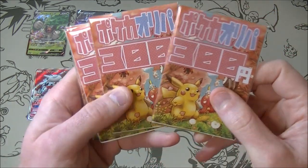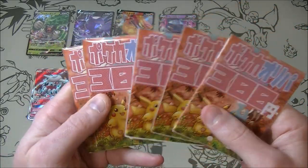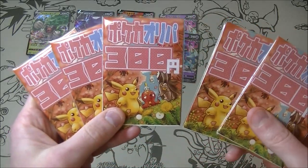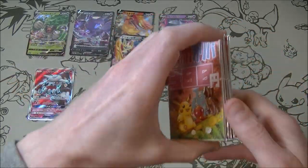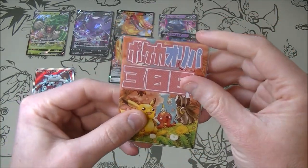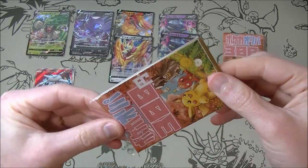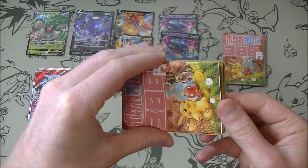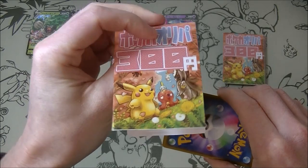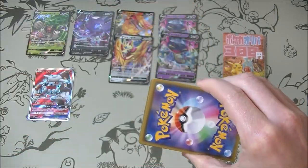Alright, we got these ones. I do like the look of these ones. I bought these ones from the shop before — it said you could get a Galarian Moltres alt art in there. Would love to see that, not holding out too much hope but we always have a chance. Let's get this out — kind of a nice looking little thing that they put in there. Definitely more exciting than just the box.